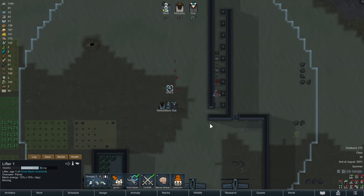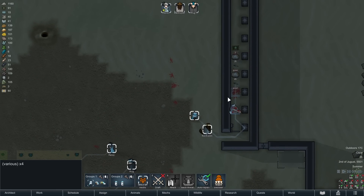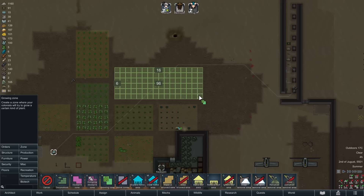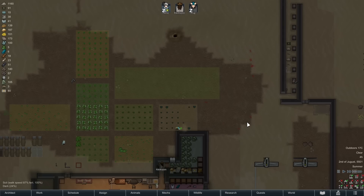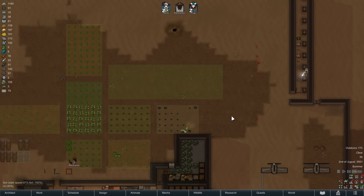Emu — eat traps. There you go. Randy likes to send emus along with the raids it seems like. I researched devil strands so I'm going to grow a bunch of that — we can make clothing out of it and it's pretty good material. It takes a long time to grow, hopefully we can get it all grown in this cycle.